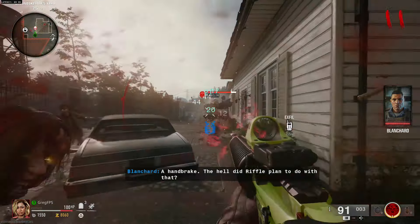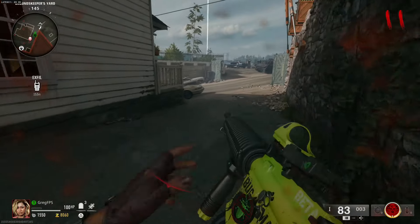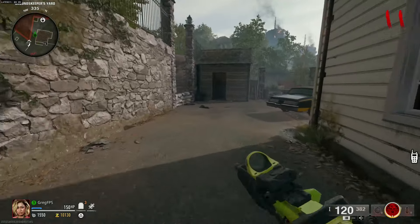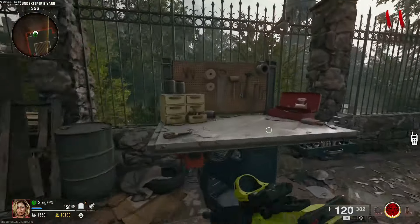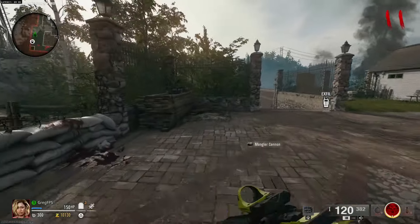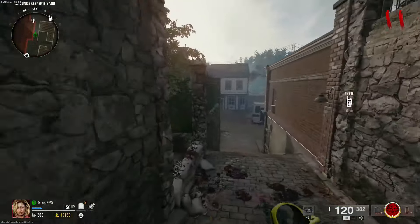The last and final part is getting a mangler cannon. You can kill a mangler by shooting it in its cannon and it may drop one, you can use a mutant injection, or — like I like to do — you can just buy a mangler cannon for 1,250 at the table.